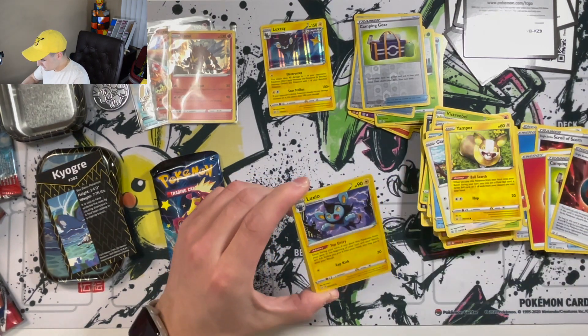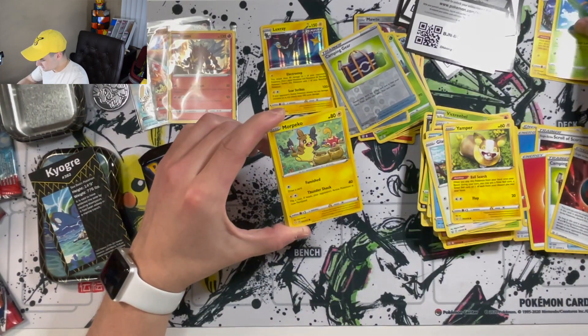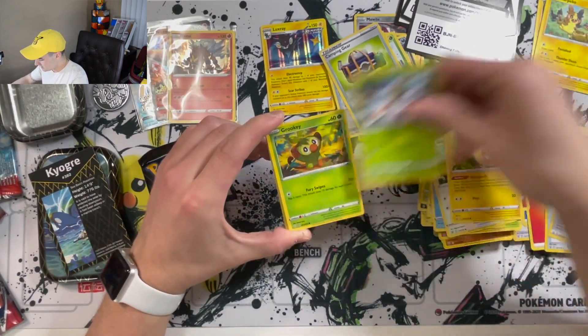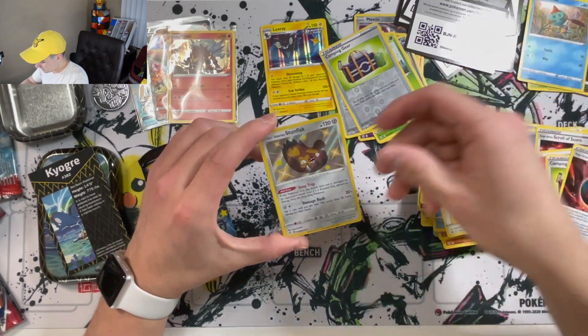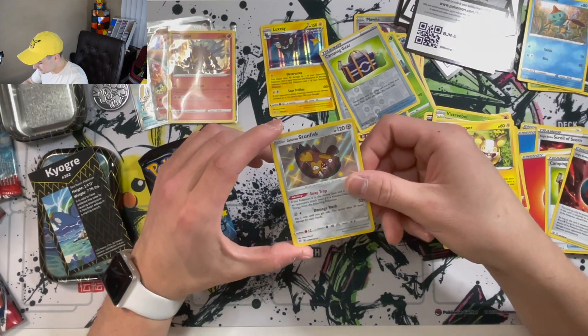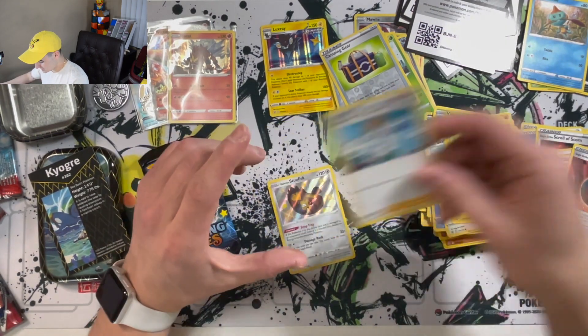Energy, Gym Trainer, Luxio, Tropius, Morpico, Yanma, Grookey, Nickit, Choodle — a Shiny Holo Galarian Stunfisk! And a Professor's Research.